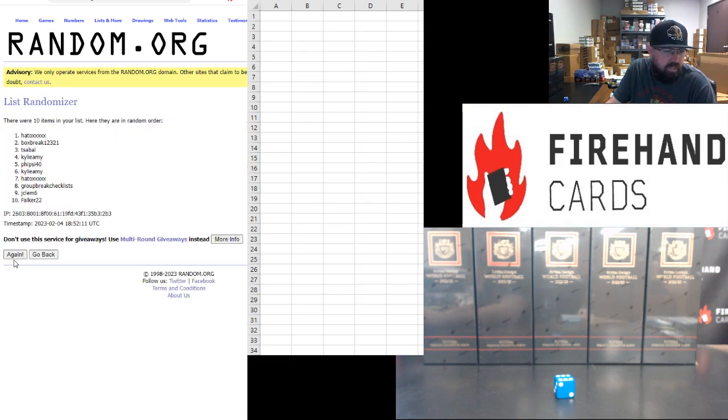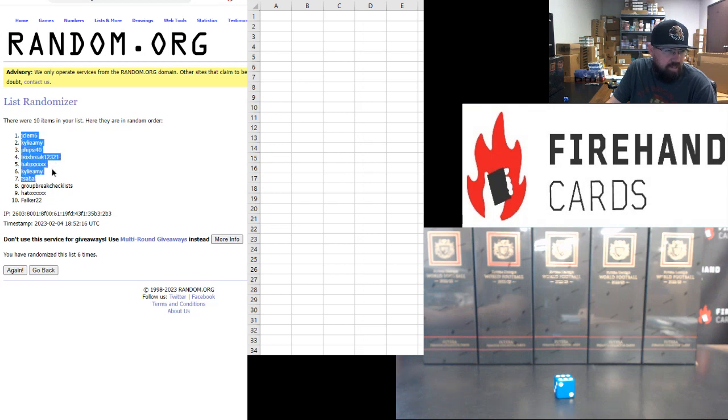Six randomizations. Results: J. Clem gets one, Kylie Amy two, Fisai 40 gets three, box break four, Hato five, Kylie Amy six, T. Sable seven, group break eight, Hato nine, Falker zero.